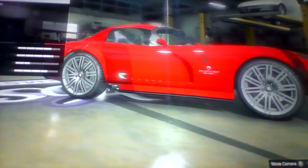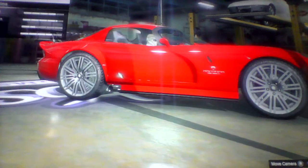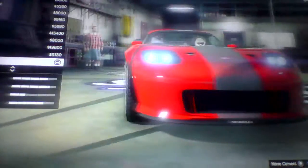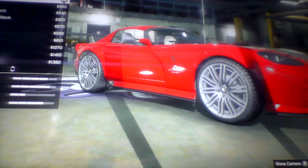For wheels, wheel type, I went to SUV — stock rims and speed 10. And then for the colour I just kept it on alloy.